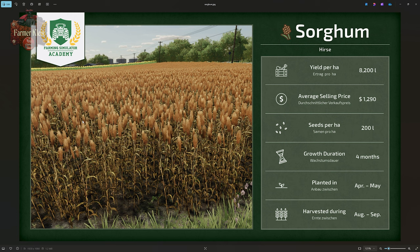In our previous videos with other crops we have seen the seed usage be off a bit. It seems like in FS25 we are using overall less seed than we did in FS22, or at least less than these Academy infographics are saying we would. We're going to have an average growing duration of four months, and we'll be planting in April and May, with harvesting in August and September.